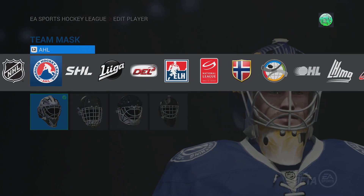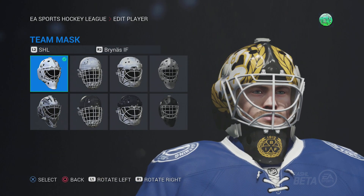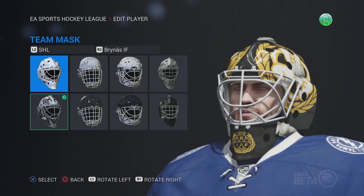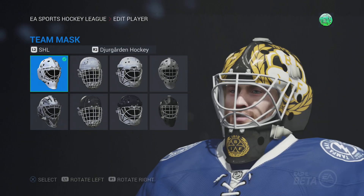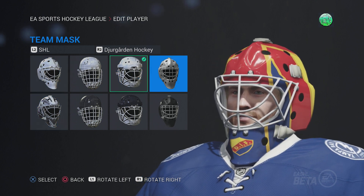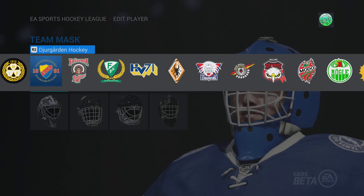So anyways, we're on to the SHL masks where we start off with Brinus here, and we're going to have your typical Brinus mask logos and stuff. Their secondary mask is the exact same. A couple of the teams will have different secondary masks — it's a little bit random. Unfortunately it looks like a lot of these are just one logo, but let's check them out.